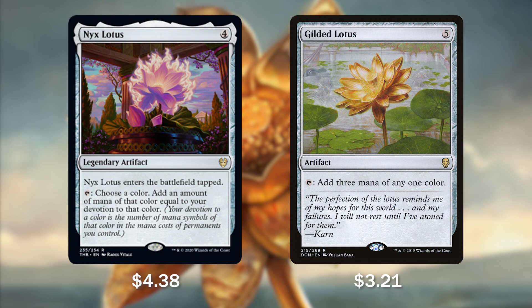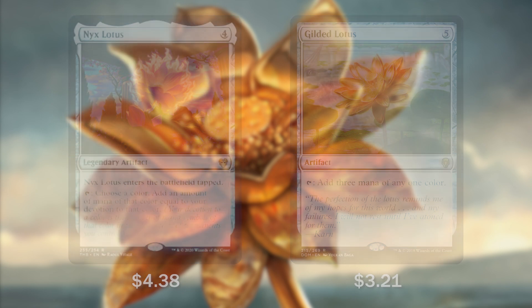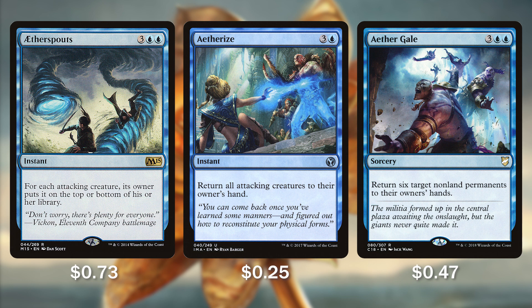As we're ramping and trying to get our mana reducers in place, we're going to need to stay protected. That's why we're running spells like Aether Spouts, Aetherize, and Aether Gale. These Aether spells are going to help us keep our side of the board out of harm's way. Aether Spouts is an instant costing 5 mana — reduced if Thrix is on board. For each attacking creature, its owner puts it on top or bottom of their library. So if an opponent is swinging big at us, we can make them bounce all their stuff, or punish them just for attacking.